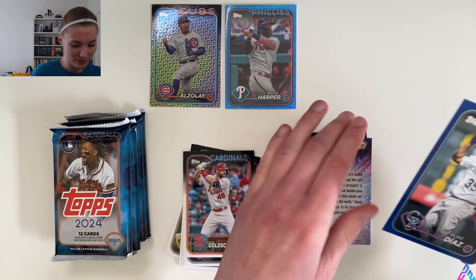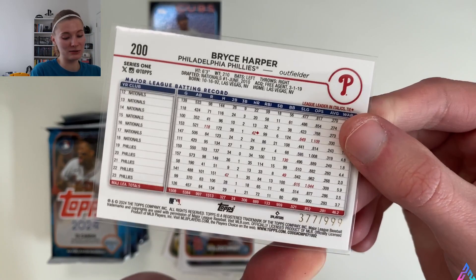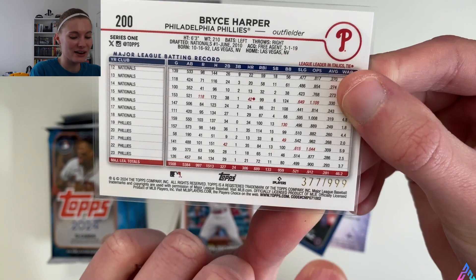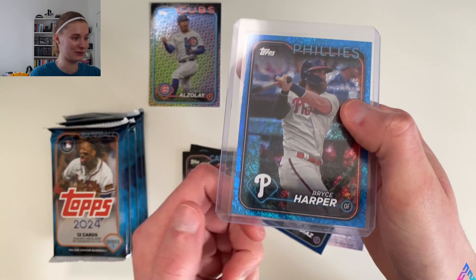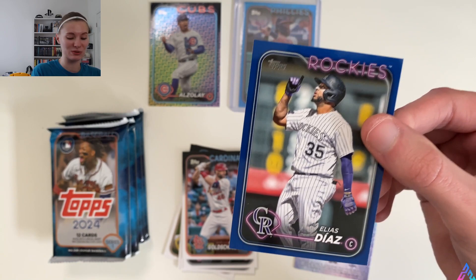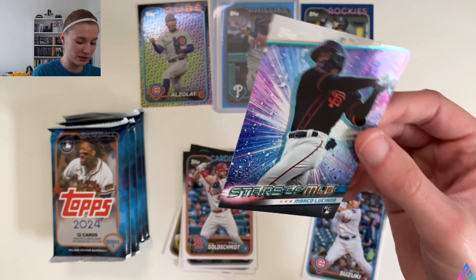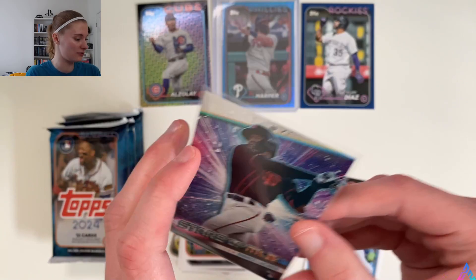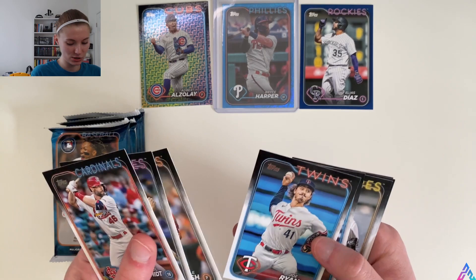Wait a minute — hold up. This is the blaster box blue parallel... Oh, it is numbered! Please don't mind me. The blue speckle, numbered 377 out of 999. For some reason I did not pull up the checklist, and that is my fault. This is clearly not the blaster exclusive — we'll top-load it right away. The blaster-specific blue parallel is actually Elias Diaz. Sorry, Bryce Harper. Not too shabby. Marco Luciano rookie card — Stars of MLB — we'll get him sleeved up right away. There are a couple of rookies I put to the side that I'll sleeve off camera, including Seiya Suzuki.